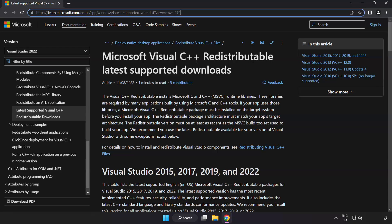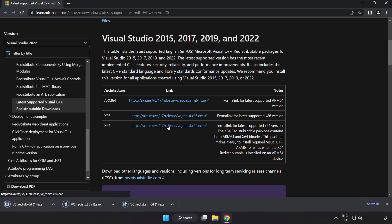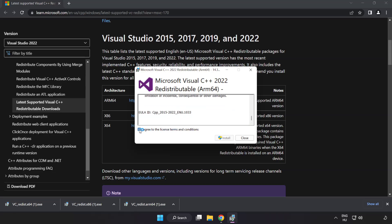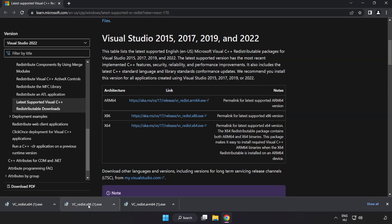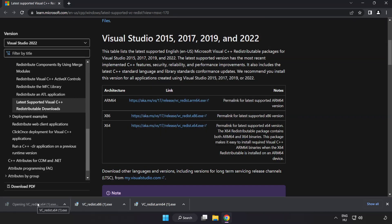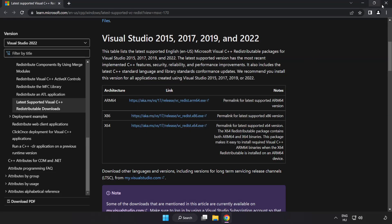Go to the next website link in the description and download three files. Install each downloaded file. Click I agree to the license terms and conditions and click Install. If it fails to install, no problem — repeat for the other files. Click Close after each one, then close the internet browser.